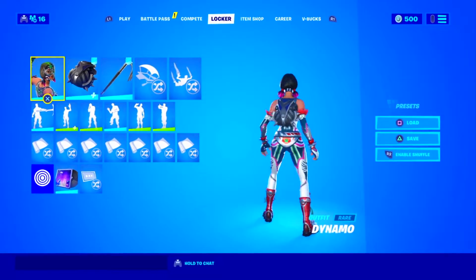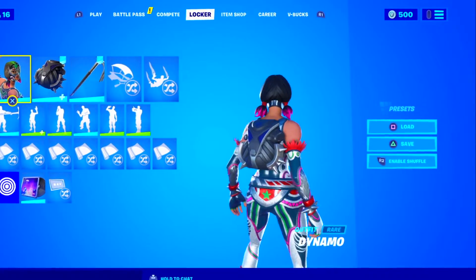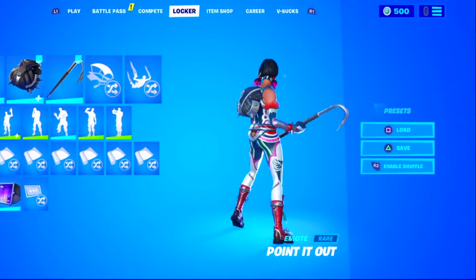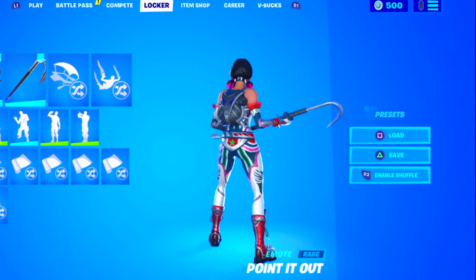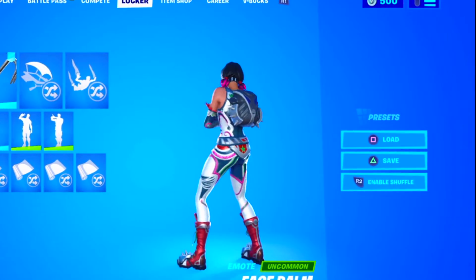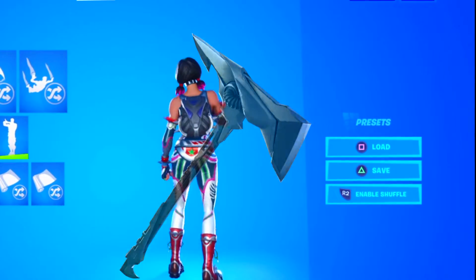Moving on with the seventh combo, we have the dynamo skin alongside the spike satchel backbling from season 10 and the crowbar axe, which is free — you just had to complete some challenges to unlock it. The black and grey color scheme of spike satchel looks really good with the dynamo skin, and the crowbar is a basic but really good choice that looks amazing with the skin. If you want alternatives, you can use the floppy backbling instead of spike satchel and the sea scorpion axe instead of the crowbar.